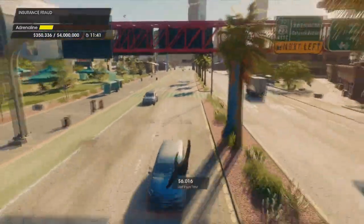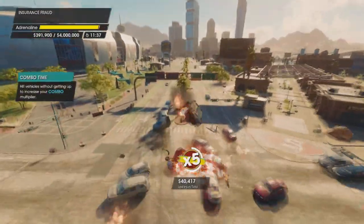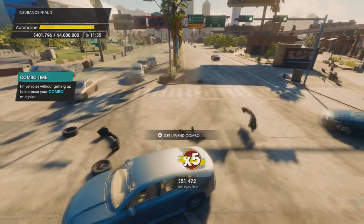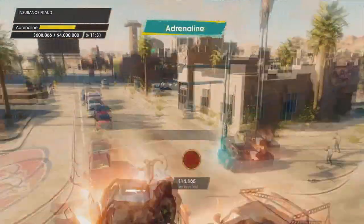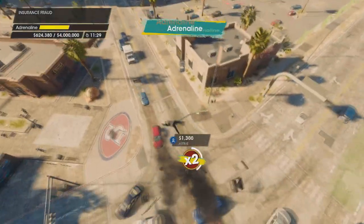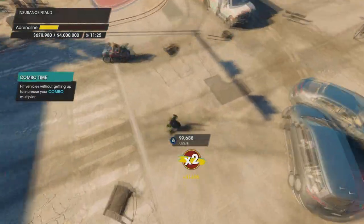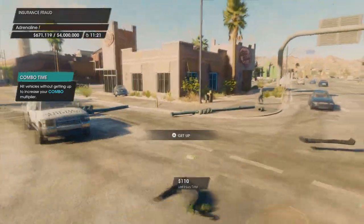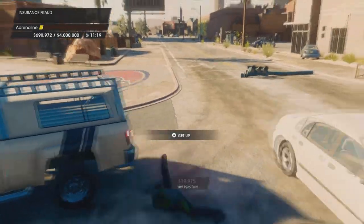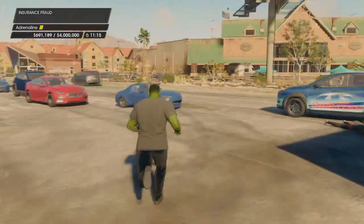We're also getting that multiplier. Now here our adrenaline's going — you see, as soon as our adrenaline bar was full, that prompted one of the vehicles we ran into to explode and sent us flying in the air. Now our adrenaline's gone, so we've got to build it back up, but that's the idea.